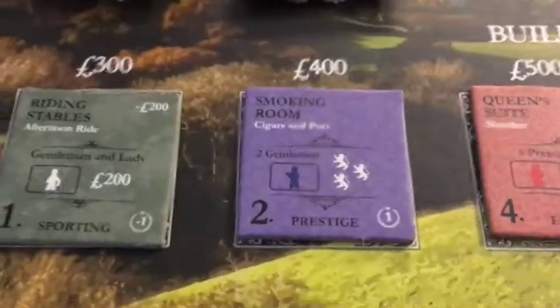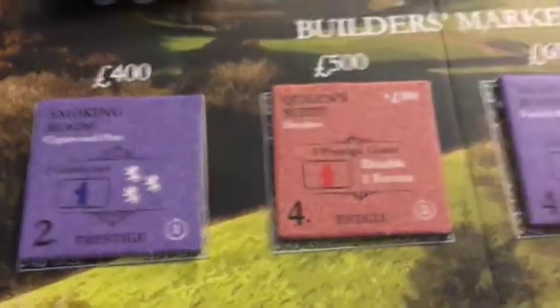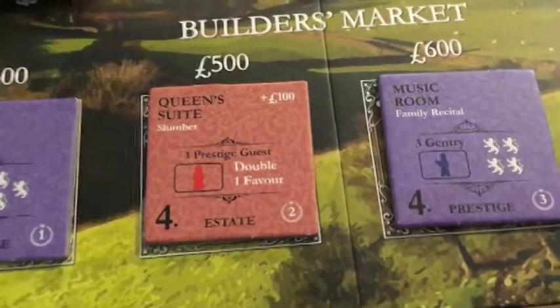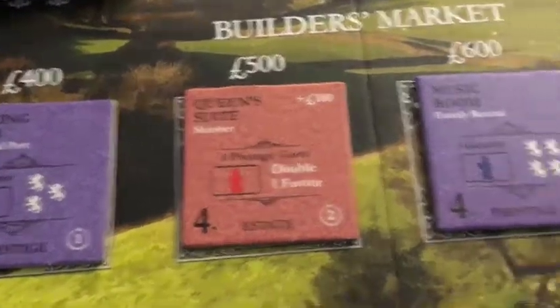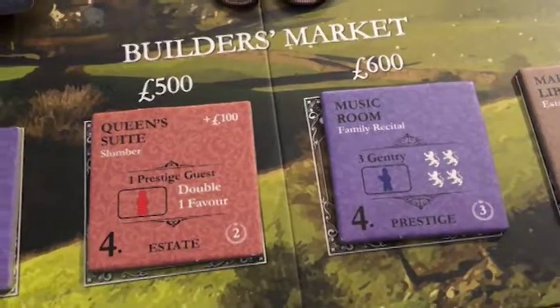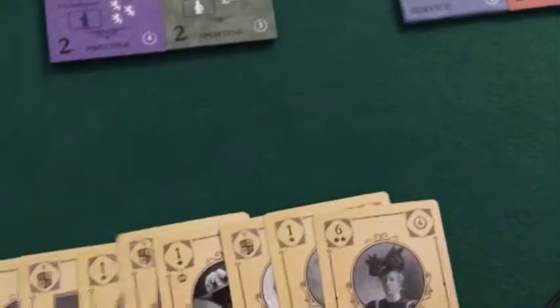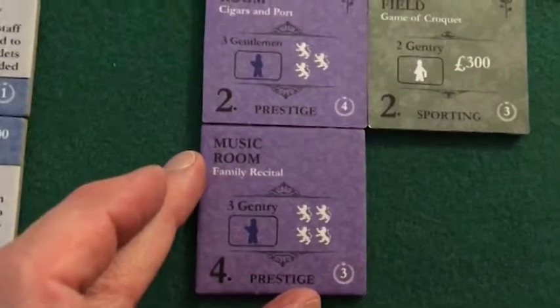We come over to the market. We have 500. We can't get into the smoking room because we already have one. I'm not really interested in the riding stables. That's 600 for the Queen's Suite, 600 for the music room. The Queen's Suite does confer positive frontside victory points. But I've only got one prestige guest — that's a six — so I don't think the Queen's Suite is useful. I'm going to purchase the music room, which is going to be a very, very powerful tile.